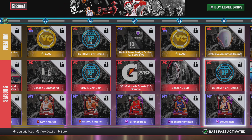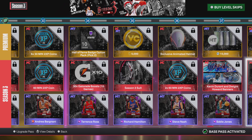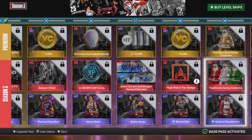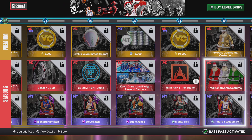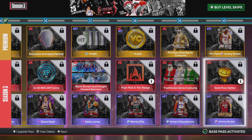Level 36, premium pass gets an Animated Helmet, which looks pretty decent, with more tokens. Level 37, you get 15,000 VC on the premium pass with more banners and another MyTeam player card. Level 38, you get 10,000 VC with a High-Risk STL badge and another player pack. Level 39, premium pass gets the gold version of Santa Claus, and regular pass gets the standard one, which looks pretty cool. Level 40, next-gen gets Gold Floor Setter, and current-gen gets an extra core badge.